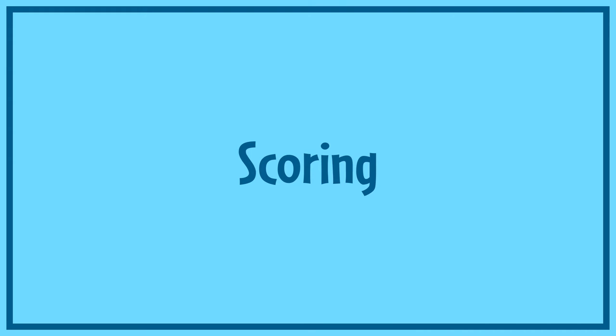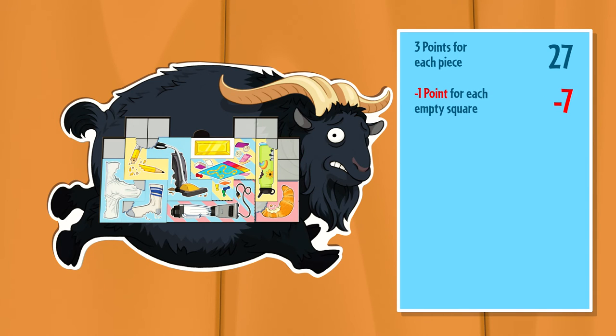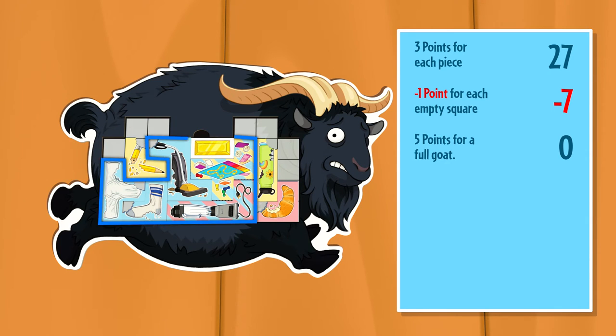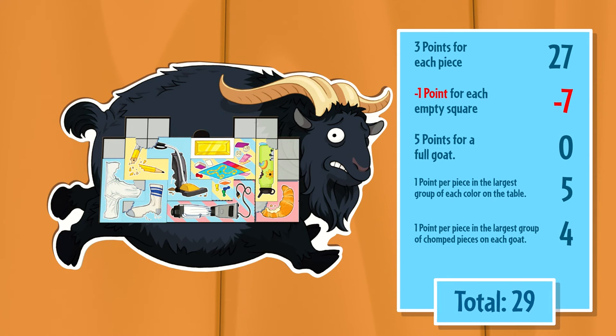Once all of the food pieces are gone from the street tray, the round is scored. When tallying scores at the end of the round, first remove all stones. Each player scores three points for each food piece and bonus piece in their goat. Lose one point for each empty square in the goat's stomach. If the goat is completely full, score an extra five points. There are three color categories of food pieces. Grouping the colors together will lead to bonus points at the end of each round. The player with the biggest group of touching blue food pieces scores one point for each of those pieces. The same then applies to red and yellow. Some pieces have an extra chomp from the goats. The more chomped pieces that are touching will also score more bonus points. All players score one point for each chomped piece in the largest group of their chomped pieces.